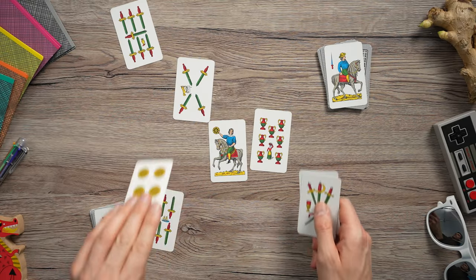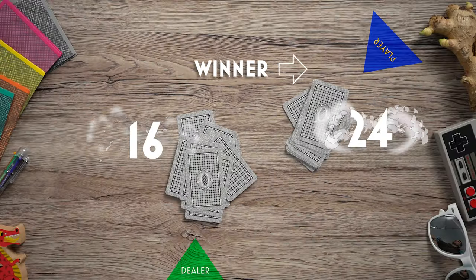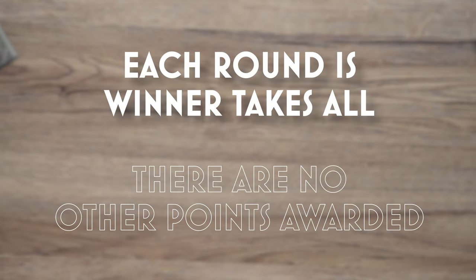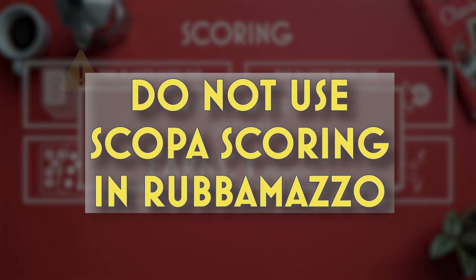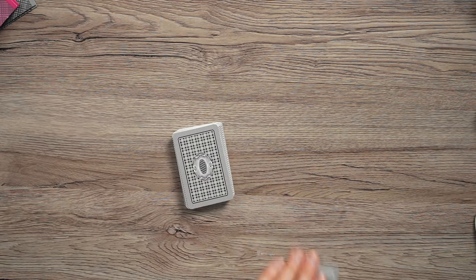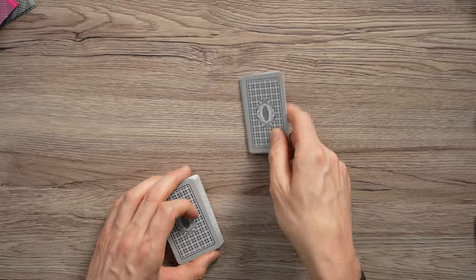Scoring: count up your cards — whoever has the most cards wins the round. What's different about Rubamazzo compared to Scopa is there's no Scopa here, so there's no extra point for sweeping the table. You don't have to worry about counting diamonds, aces, sevens, or anything like that. You just count the amount of cards you have, or you can even just look at the widths of the decks and say, okay, you clearly won.